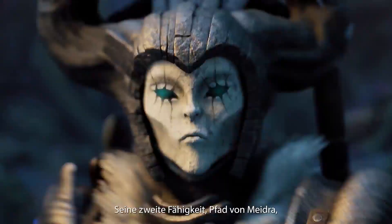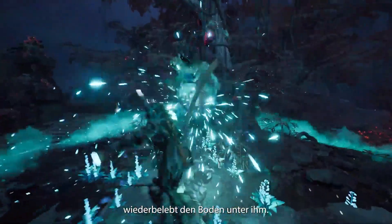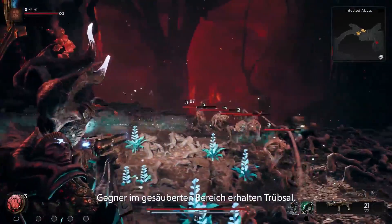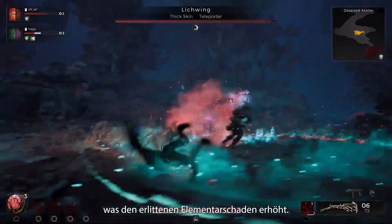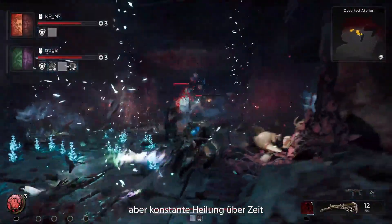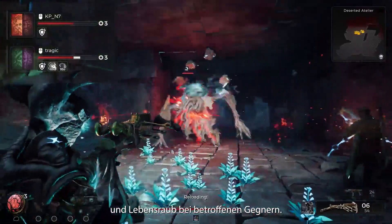Their second skill, Way of Majora, sees the Invoker reinvigorate the very ground they stand on. Enemies within the cleansed area contract gloom, which increases elemental damage taken. Allies gain a small burst of healing, a small but constant heal over time, and gain lifesteal against affected enemies.